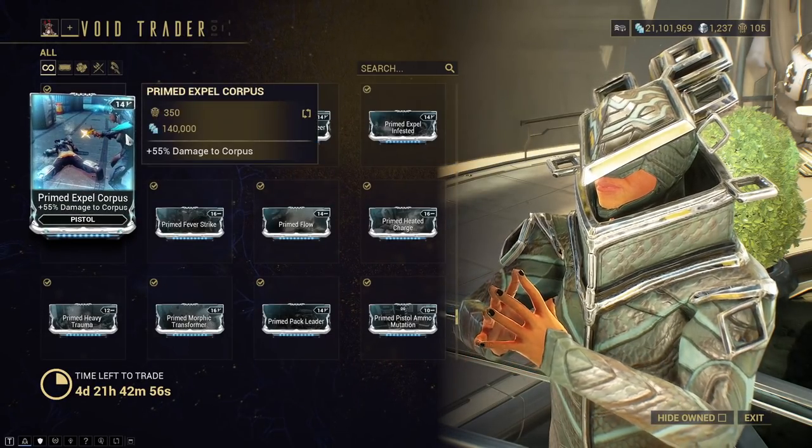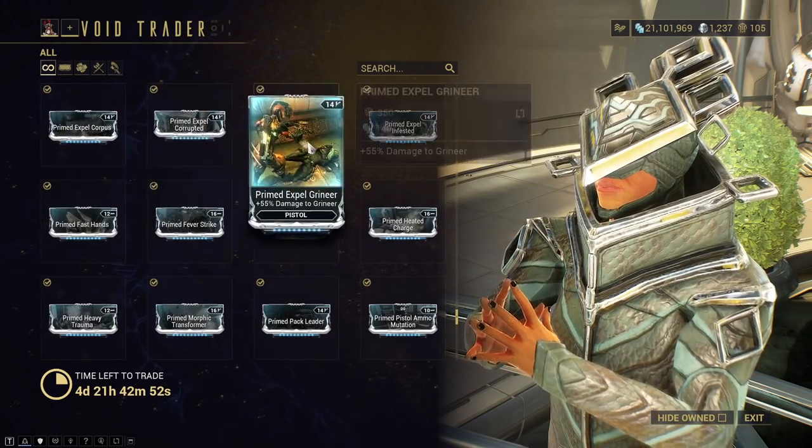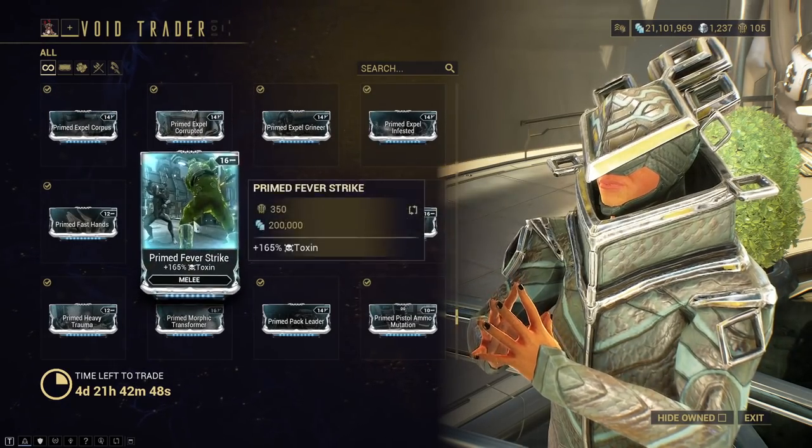You have all of the Primed Expel mods for pistols. Only pick these up if you want to min-max damage. If not, you have more important things to grab.